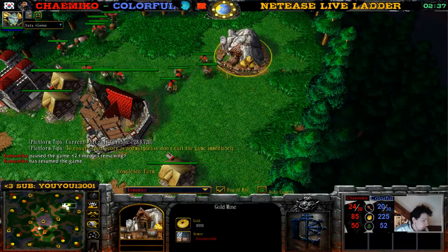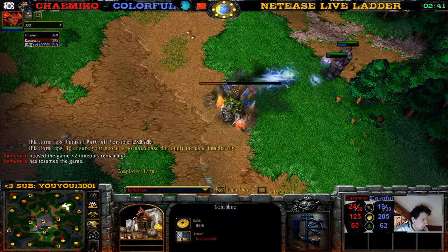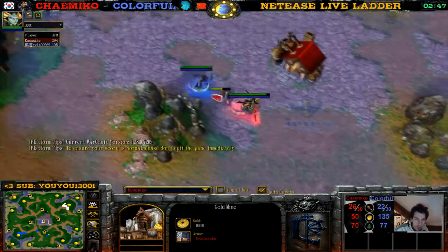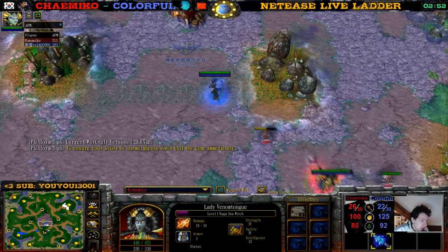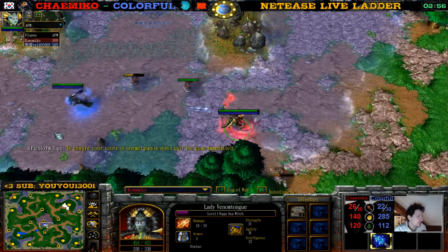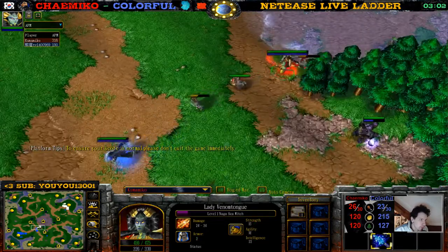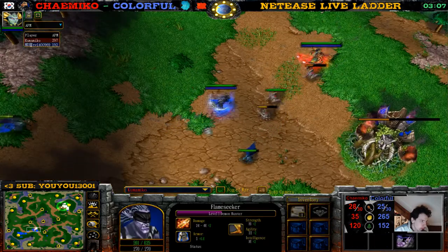Hi, welcome to the cast. Chimiko here in the red, colorful in the blue. We have a Naga in red for Chimiko — she's beautiful. We have a Demon Hunter for colorful, and a blind hero so he doesn't know what the Naga looks like. There's an archer as well.